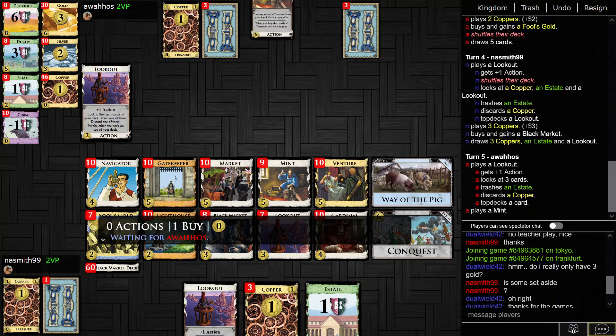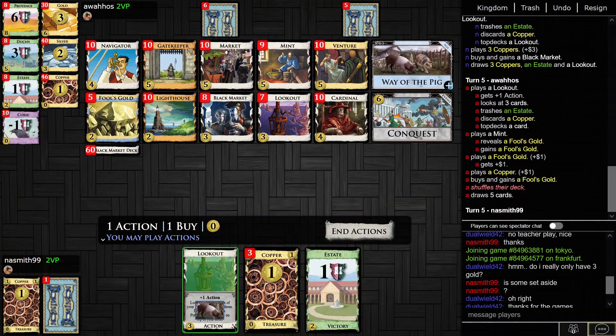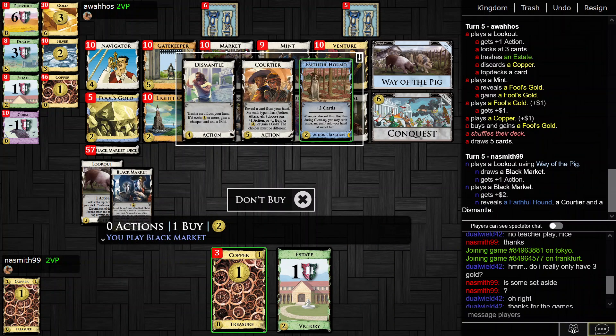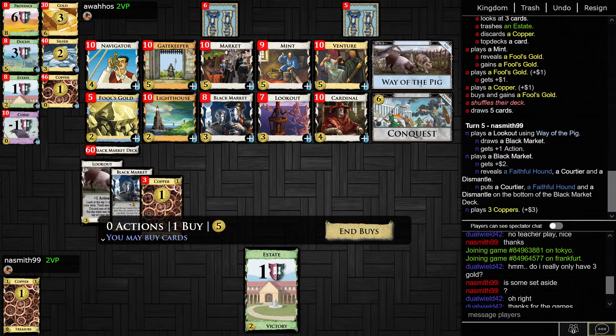This is just brutal — bottom-decking the Black Market. None of those look very good. I could get a Mint. I could also just get a Market. I think I'll get the Market.